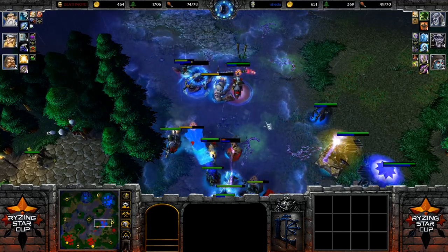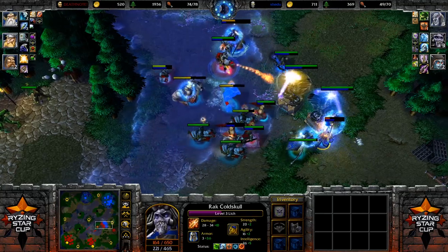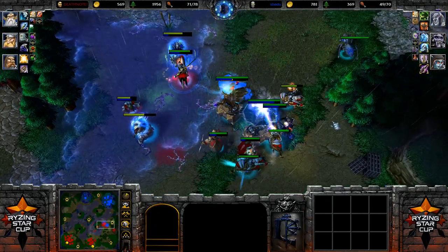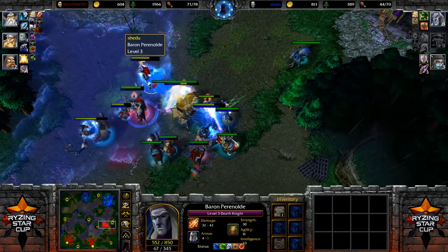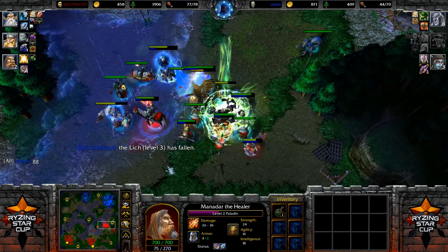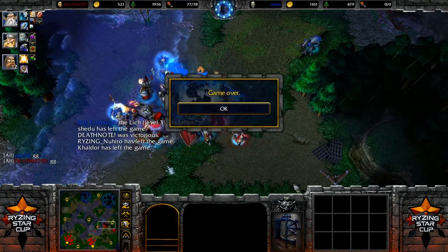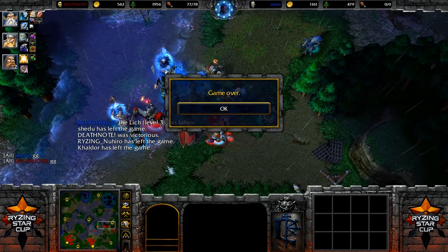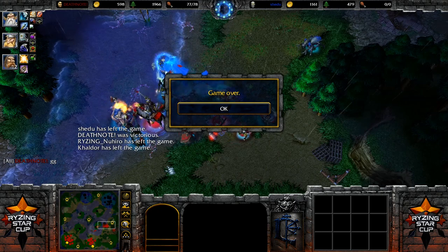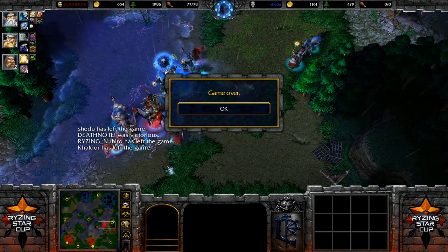Shado is already dropping down to 49 supply, which at least means he doesn't have to pay upkeep anymore. But the Lich is in trouble and indeed goes down — a nice hero kill from Death Note. The GG gets thrown out as the Undead realizes he has no chance, having lost everything including his heroes. He just can't overpower Death Note anymore. GG — and the human player advances to the next round of the Rising Cup.